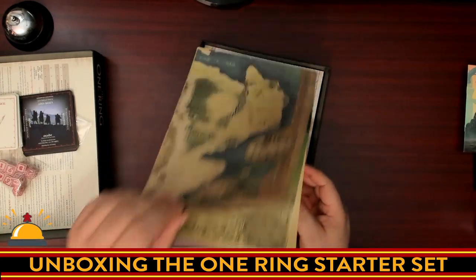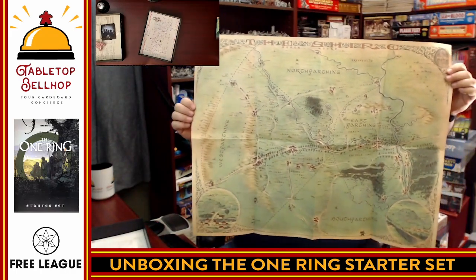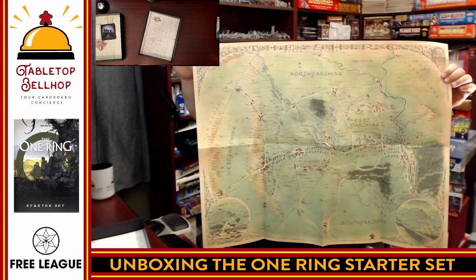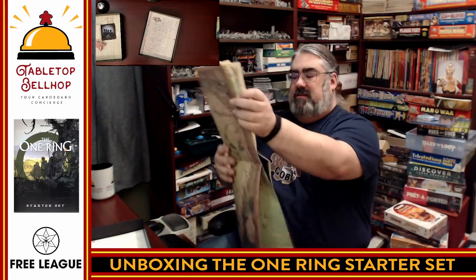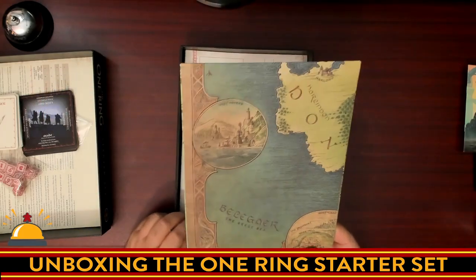We've got a two-sided map. On one side we have the Shire — a full-sized map of the Shire. And on the other side, I think this is Eriador — so a zoomed-out map of the Eriador region. I am going to be very tempted to mount this on my wall. Lots of little details. The quality of this map — it's thicker than normal paper, slightly plasticized. Not enough that I would use a dry erase on it, but it's not just thin paper.